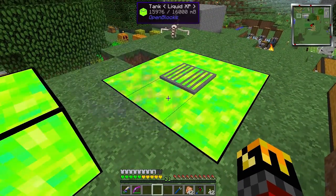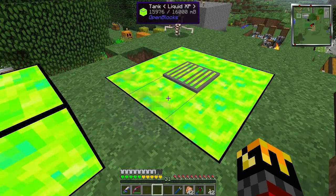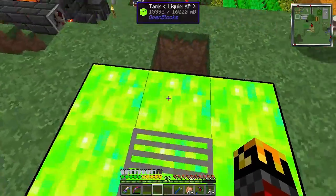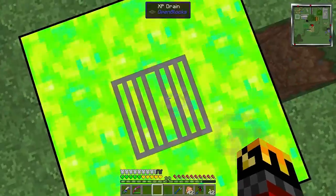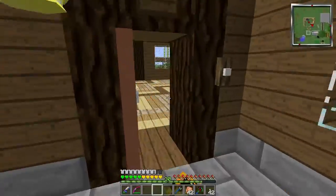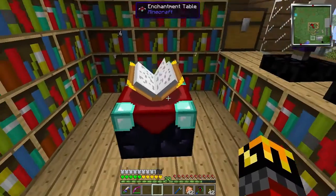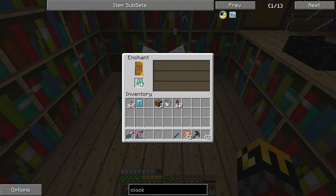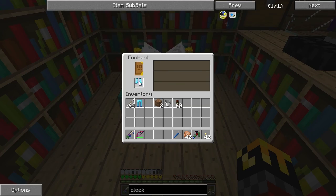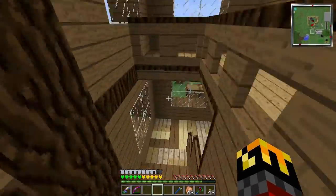Look at the tank — 15,976 out of 16,000. These tanks are as full as they're going to get, and I'm still standing on the drain with 30 levels. Let's wander back to our enchanting table. Projectile protection, Unbreaking 3, and Last Stand 2. Still no idea what Last Stand 2 does, but you've been here and you know everything I know since then.